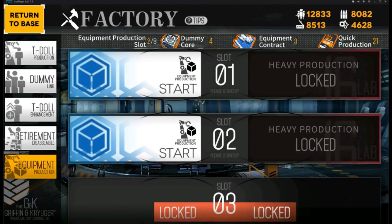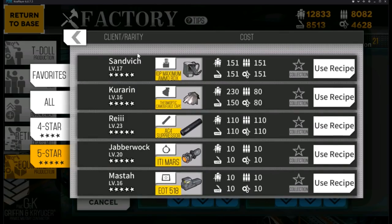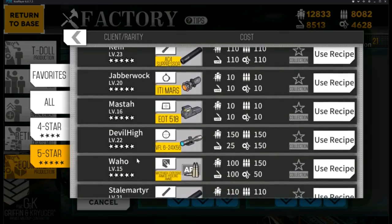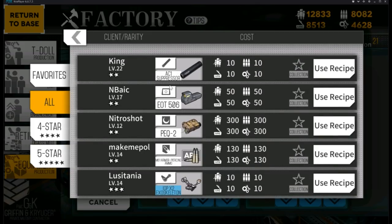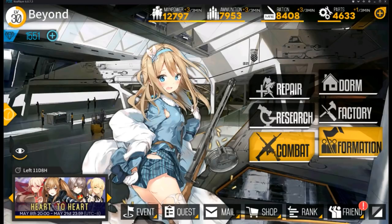Next we have Equipment Production, which works basically the same as T-Doll production. You get equipment using equipment contracts and quick production. There are also recipes for different equipment types, with 5-star being the rarest and 2-star being the lowest.